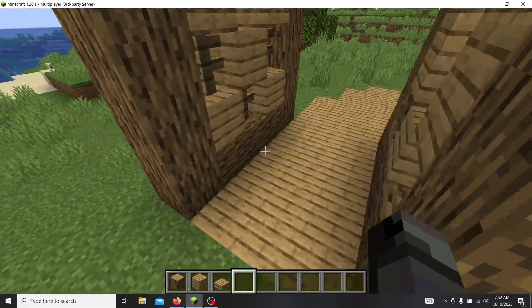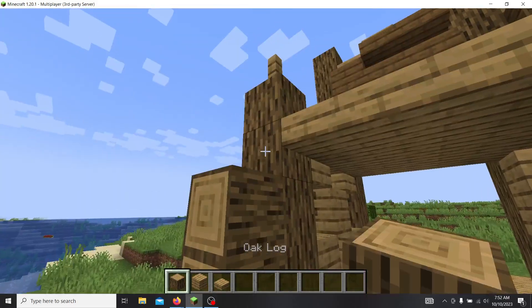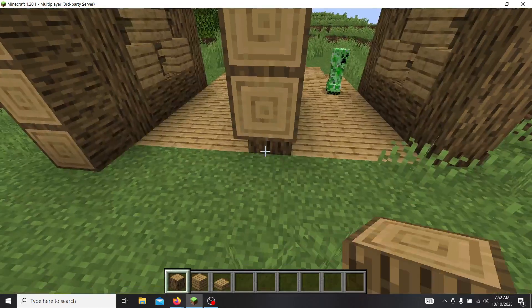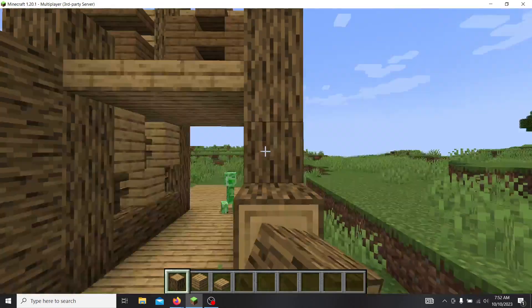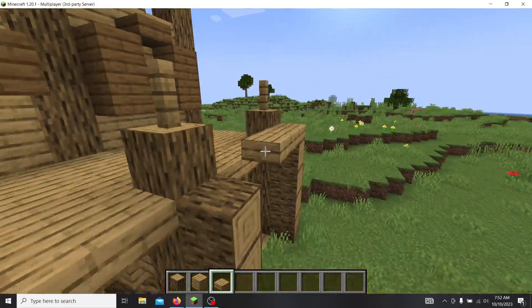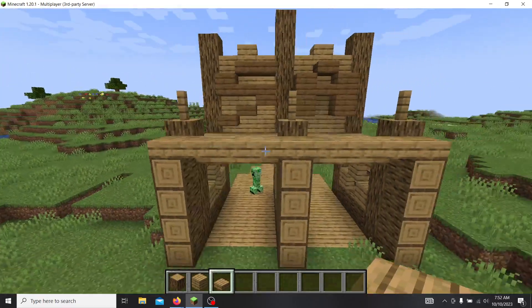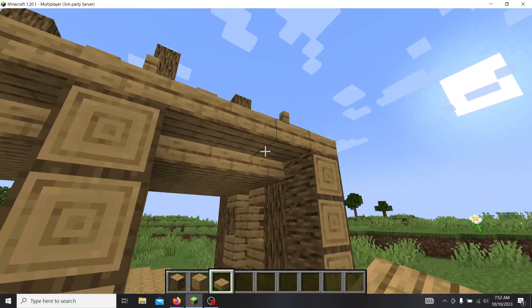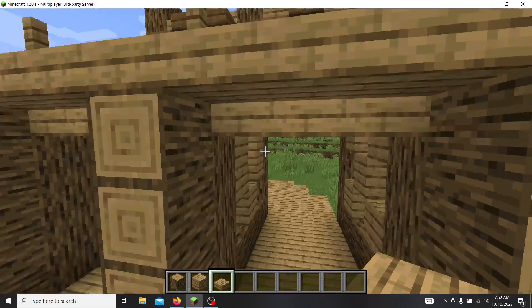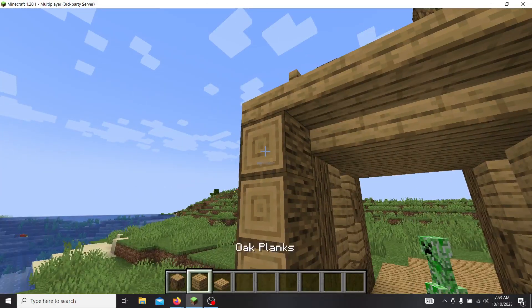Now we are going to make turnstiles, and then we're going to make a short little metal detector. What we're going to do is make a slight overhang out from the structure. It has a really cool roof feel where the roof is on different layers, and I just like how the oak goes outward.